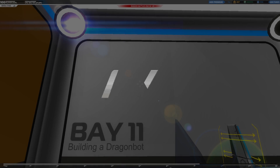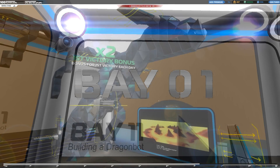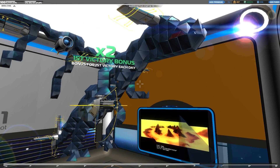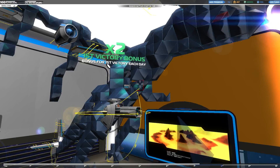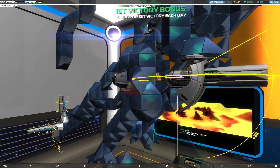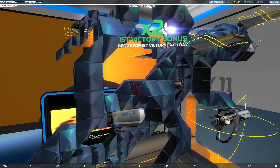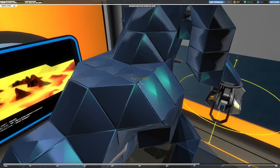Hello and welcome to Bay 1, this is Trafal Moraxi, and this is part 3 of Building a DragonBot. In the last couple of episodes we covered most of the arm construction, the leg construction, fleshing out some of the tail here, and also doing some of the work around the hips.